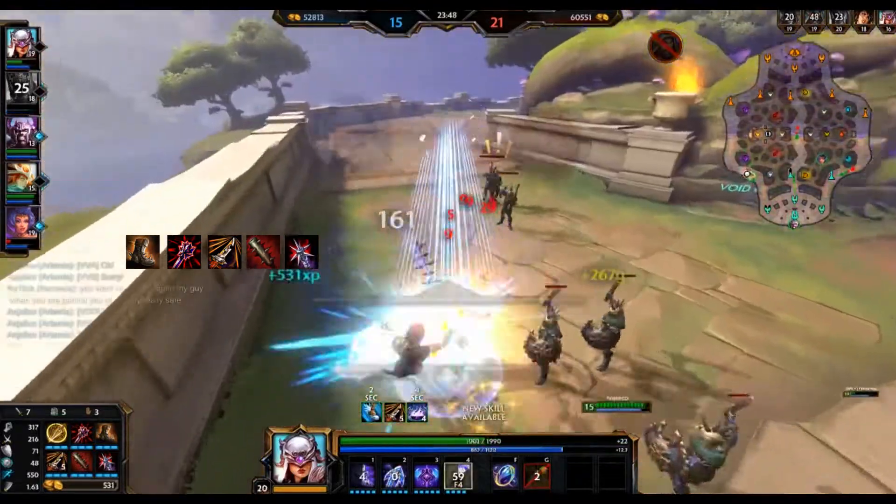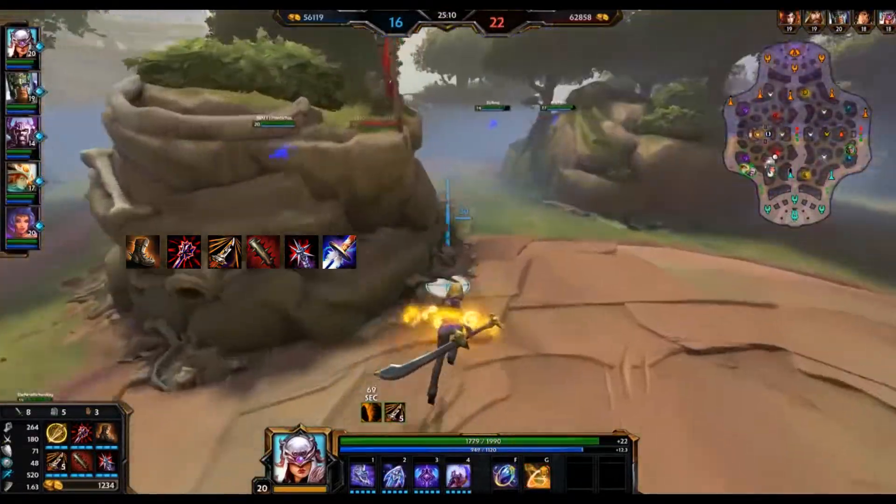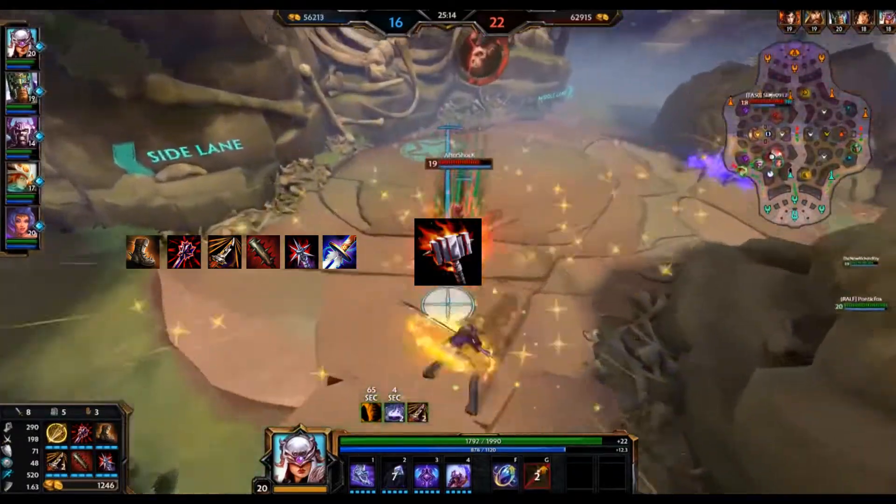For your final item you have a lot of choices, my favorite being Masamune. But if the enemy team is especially tanky, you could substitute Masamune for Titan's Bane. That is the bulk of the build — now let's dive into tips and tricks.